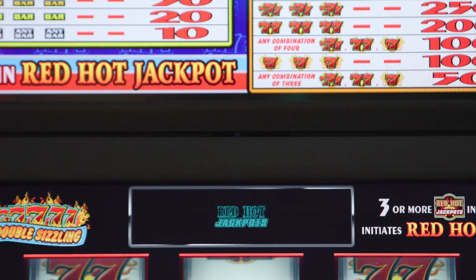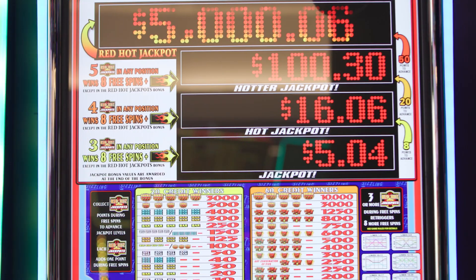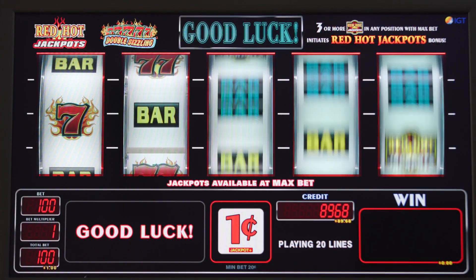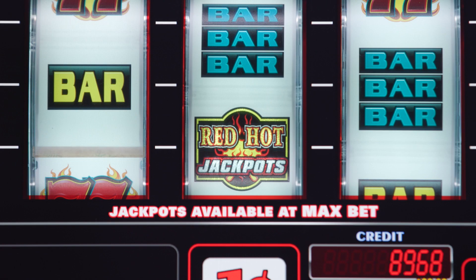This 5-reel, 20-line game with 100-coin cost-to-cover is a direct port of our previously successful Red Hot Jackpots. Players will anticipate getting the Red Hot Jackpot symbol in the reels.